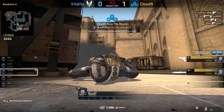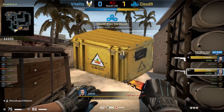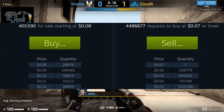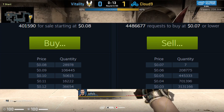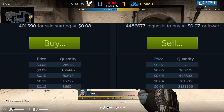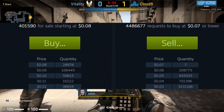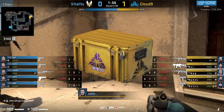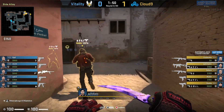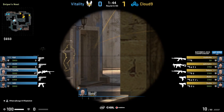Starting off with our super cheap cases, we've got the Prisma case. The Prisma case is not one I expect to move in price for a long time — it's not going to reach 15 cents in the near future, maybe potentially a year out. However, it's your best option when looking at cheap cases. A lot of cheap cases right now are in the active drop pool — cases like Prisma 2, Danger Zone, Fracture, and Snake Bite — and they're probably not going to go up while in the active drop pool.